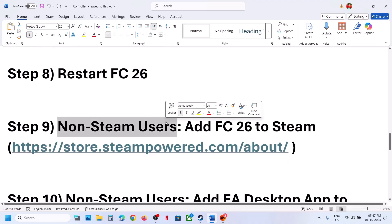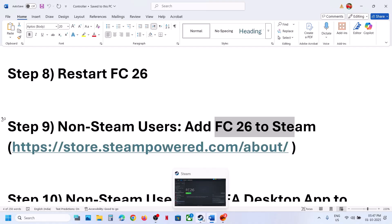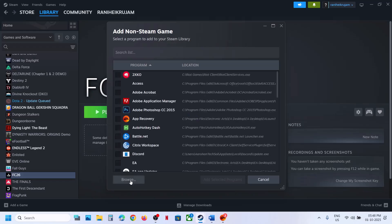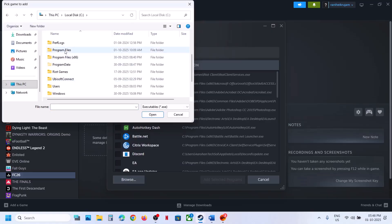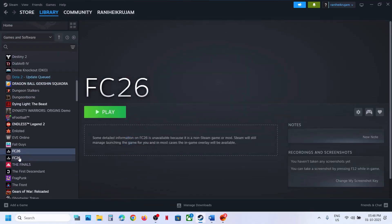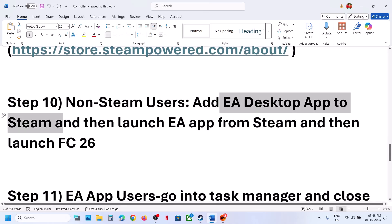Restart FC 26 and check. For non-Steam users, add FC 26 to Steam. Install Steam from the link in the video description. Once installed, click 'Add a Game,' then 'Add a Non-Steam Game,' click Browse, go to the game installation folder, select the FC 26 executable, click Open, then click 'Add Selected Program.' Launch the game from Steam and check.